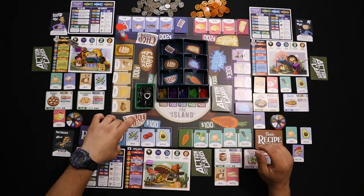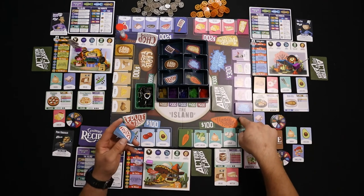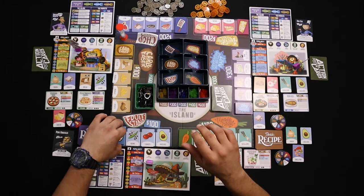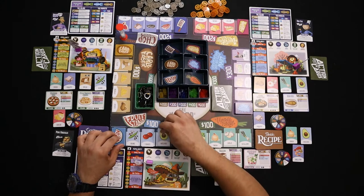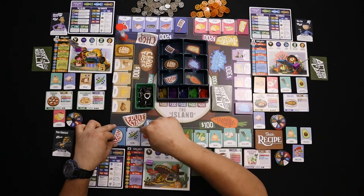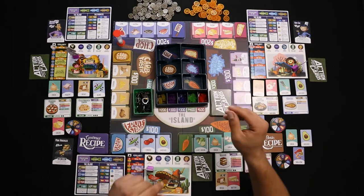You want to shuffle all the market ingredients — each deck separately. We have the Fruit Stand, Carb-tastic, the Chop Shop, Dairy King, Mystery Mart, and Vegetable Land. Shuffle all of those and put them in their respective spots on the shelf. Then fill each counter space with one ingredient. You want to fill from right to left — the top card goes all the way down, the next card here, and the next card there.